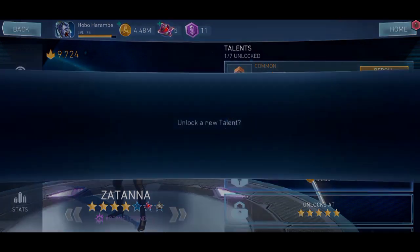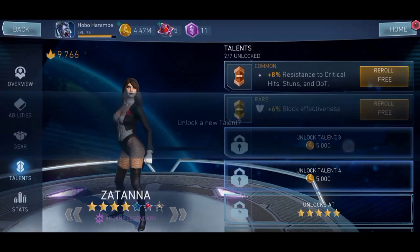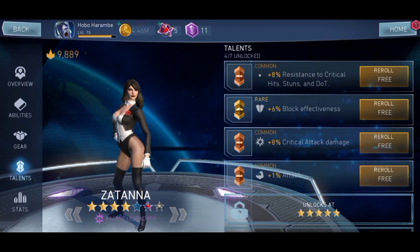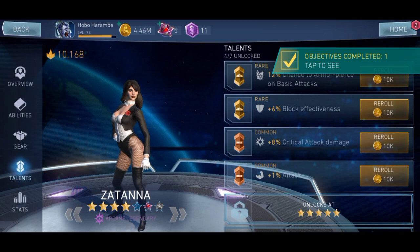We get resistance — crap. Block effectiveness — that's absolute crap. Crit damage — not bad, but it's low. We're going to need to reroll that. And finally we get 1% attack. 12% and more PS, which we're not going to need because our specialty has already been covered.